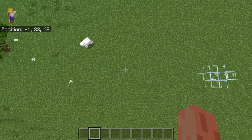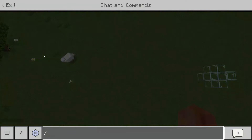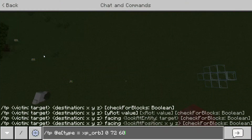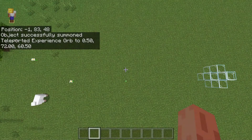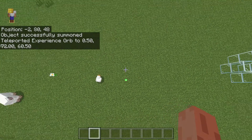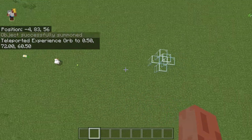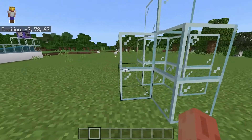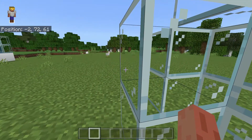With experience orbs, there has been a bug in the game from the beginning that makes the client-side position data never synchronize with the server-side position of the orb. Server and client threads update the position of XP orbs based on things like attraction to the player or water currents independently. That means that where you see the orb on your screen will not necessarily match where you can pick it up, push it, or where you will see it when you reload the world.